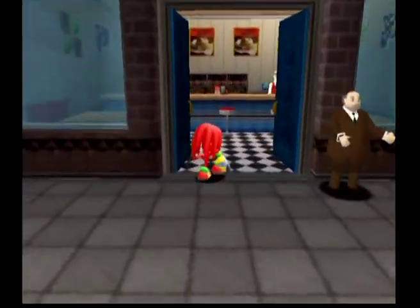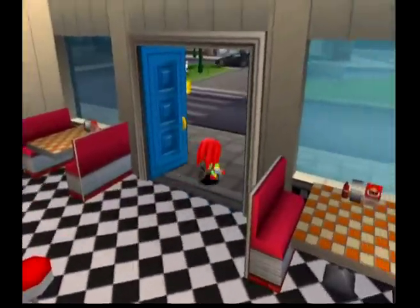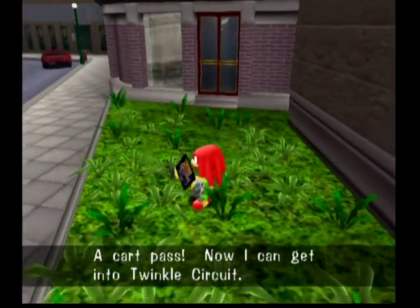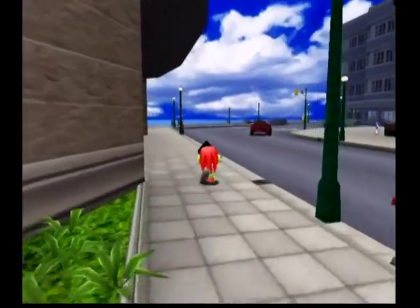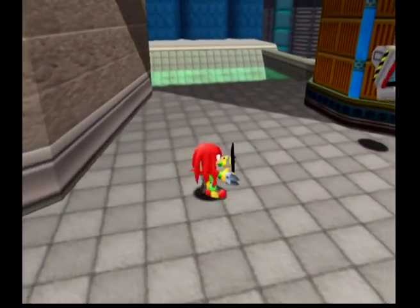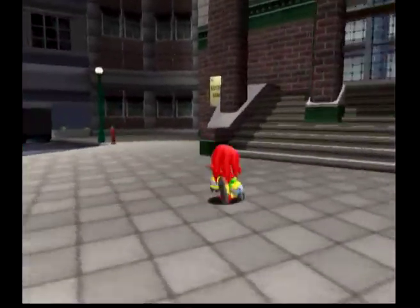I also know that our next hidden emblem is over here. There are four hidden emblems in every single Adventure Field. I also want to show you this card right here — this card is only for characters who do not go to Twinkle Park during the main story, because every character can do Twinkle Circuit, which is one of the mini-games we have not played yet. But now we can access it right here. We'll go over Twinkle Circuit later since we need to get those emblems as well.